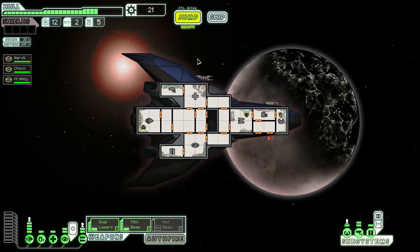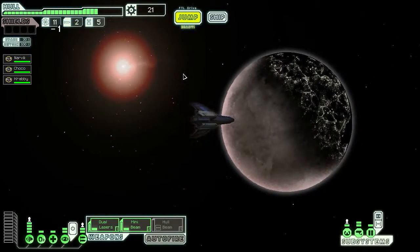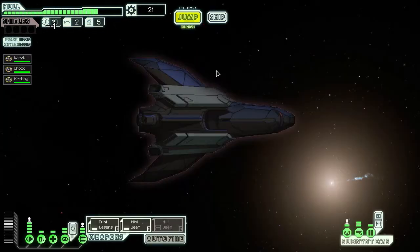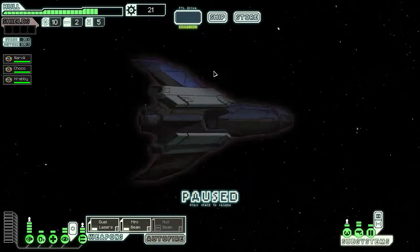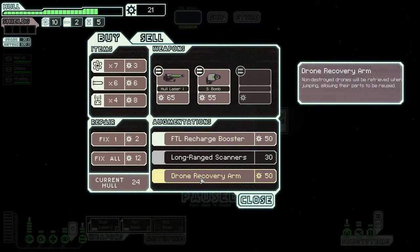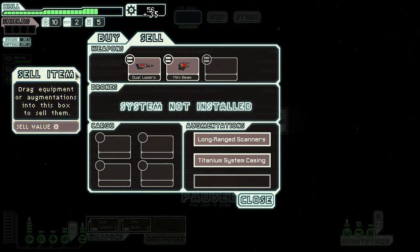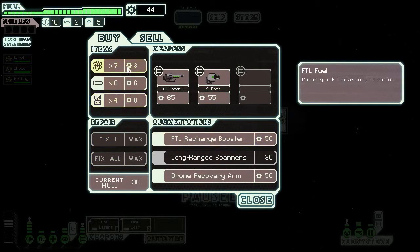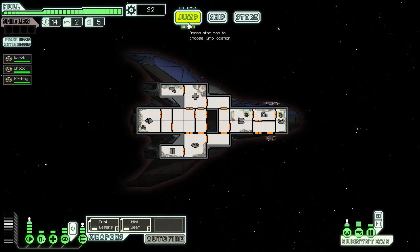There goes most of our scrap budget — and there's a store! You find yourself surrounded by a group of mysterious alien vessels — they hail you and apparently have some valuable technology for sale. We'll sell the hull beam for 35 scrap, fix our ship — that's important. We'll continue exploring the civilian sector in the next episode of FTL Faster Than Light. I'll see you then!